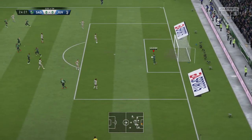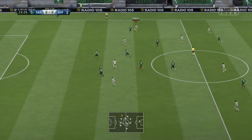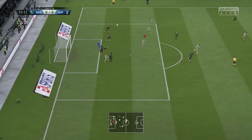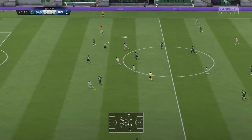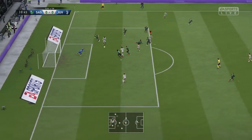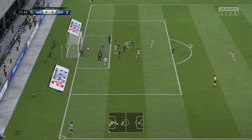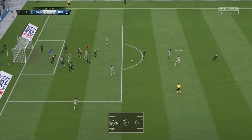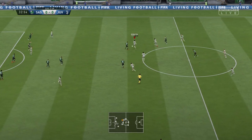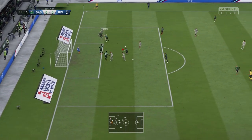Kevin-Prince Boateng goes for a shot - Szczesny makes a save. We go on a counter attack with Ronaldo, Costa, the ball gets played to Dybala into Bale into Ronaldo - he can't score, the defender tackled him at the last second and cleared it. Pogba plays a great ball into Bale, Bale cuts inside, nearly gets taken down for a penalty and goes for a shot - good save from the keeper. Bale and Ronaldo link up again, Bale drives in, cuts across, misses, goes to shoot, the ball gets cleared.